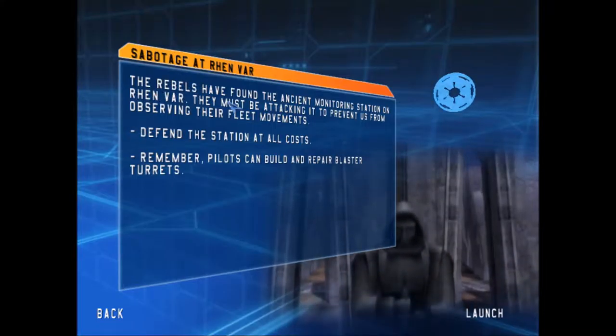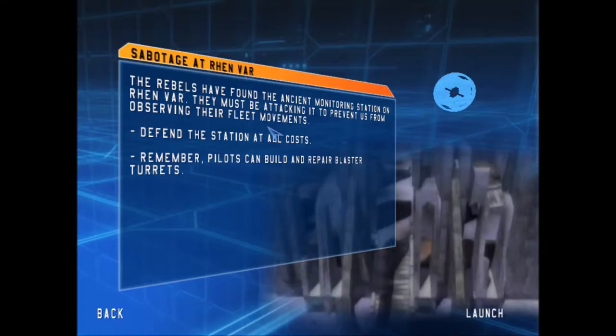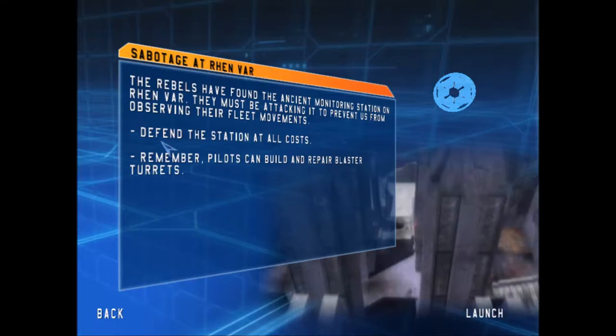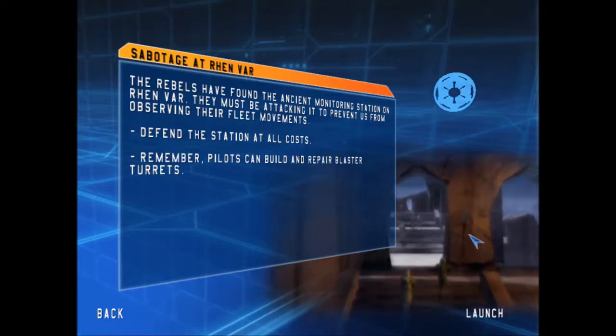Sabotage at Renvar. The rebels have found the ancient monitoring system on Renvar. They must be attacking it to prevent us from observing their fleet movements. Defend the station at all costs, and remember that pilots can build up and repair blaster turrets.